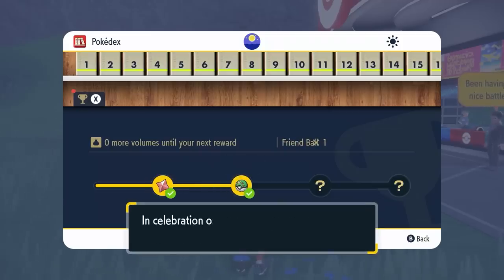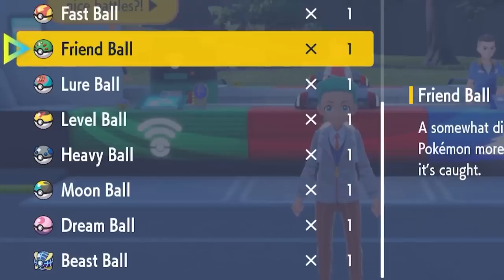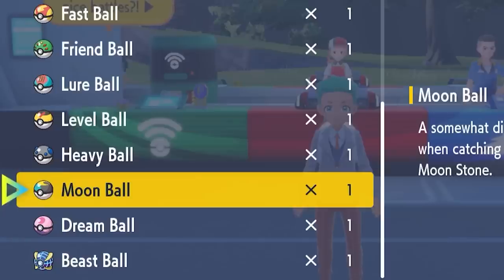When you do complete your Pokédex, you're going to end up getting these Pokéballs: the Fast Ball, the Lure Ball, the Heavy Ball, the Dream Ball, the Moon Ball, the Beast Ball, and the Friend Ball. But you will be missing the Love Ball — it is available in the games, but it is not accessible through this method.